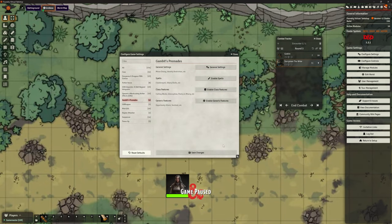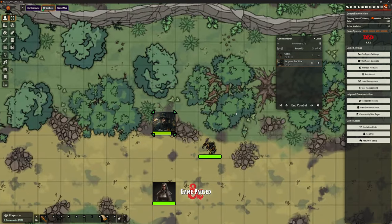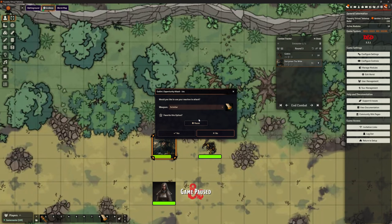So what you can probably see is not only do we get some beautiful items from Gambit, but we also get some of those really complex things like attack of opportunity that — even though I was doing a ridiculous combat sample — they work and they work beautifully. We've got really nice pop-ups that make sense, that your players can see exactly what it is.